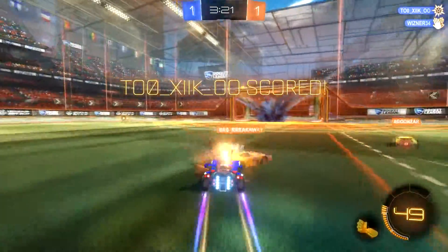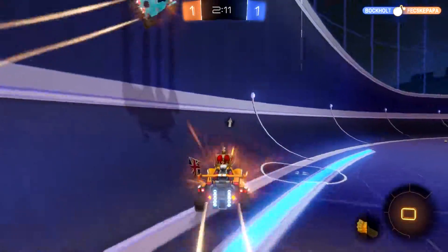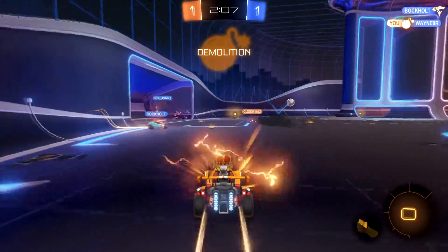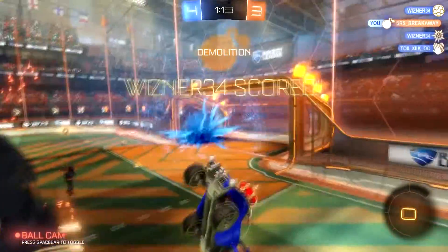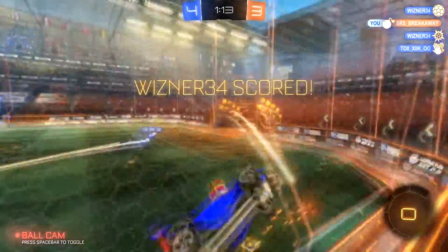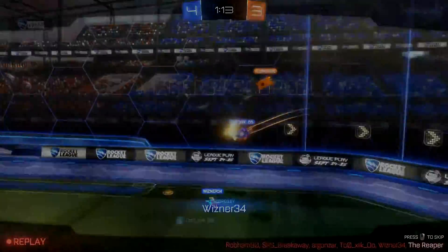The Power Hitter is depicted by a big orange clenched fist, and is a good power-up for anyone who likes to smash up other cars. When you use this, for a limited time your car is going to be surrounded by an orange glow, and you'll demolish an enemy car regardless of how fast you're going as long as you touch it. Additionally, while it's active, if you hit the ball it's going to hit far faster than it normally would.